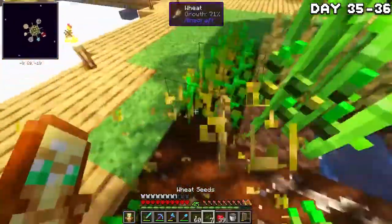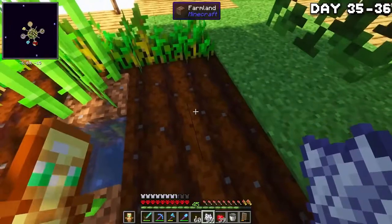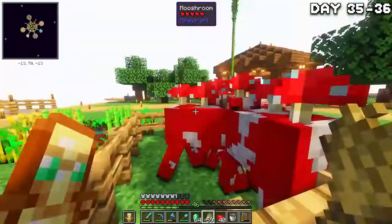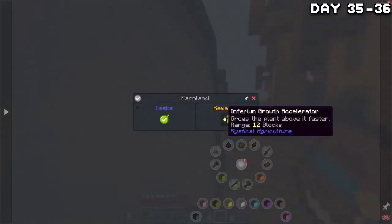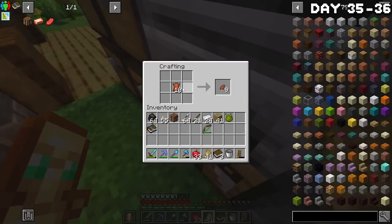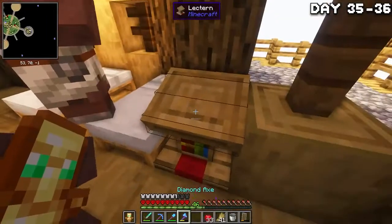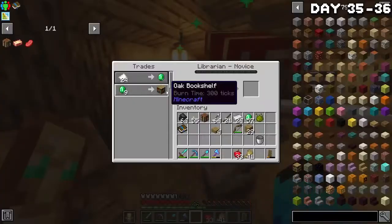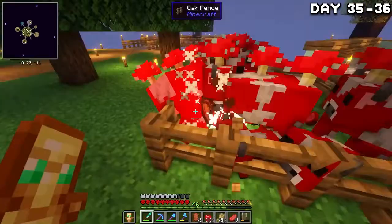I focused on farming for a couple of days because I really want to start building my dog army ASAP — they're really helpful. I also wanted enough paper to make books so I can make a lectern and grab some enchanted books, mainly mending. I bred the mushrooms, grew a ton of wheat and sugar cane, and found a growth accelerator in my quest book that I placed down. By the end of day 36, I had all the sugar cane needed to make the books for a lectern. I crafted it and then spent the night tediously trying to get a villager to trade me mending. Eventually it did trade me mending, though I severely lacked the iron to make an anvil.